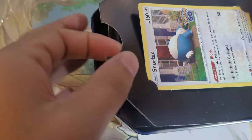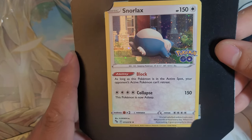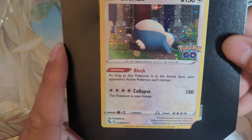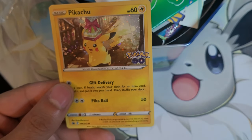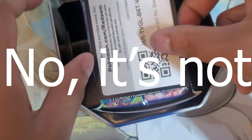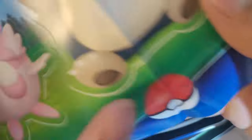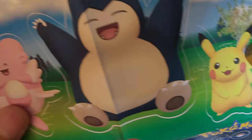Okay so look, we got the Snorlax, and behind it — look what we got behind: Pikachu! I want Pikachu. That's the same Pikachu you get from the packs as well. It's a gift delivery Pikachu. And we got all this stuff — wow! There's a poster, it's Pikachu.